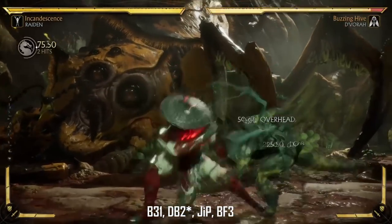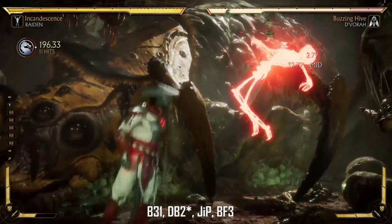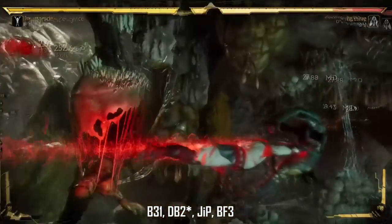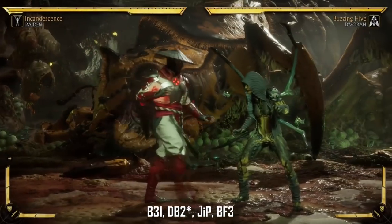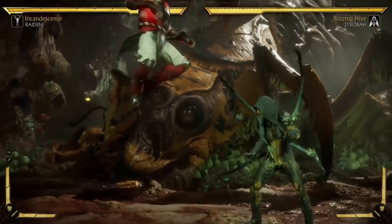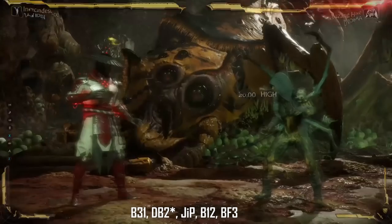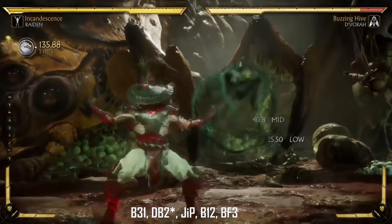So this is the first combo — it's the back 3-1 as you see, down back 2, amplify that, jump punch, back 4-3. You do not have to jump punch, you can jump kick if you want, you'll get a little bit more damage. I'm used to tapping the buttons. But once again, this is the combo, the bread and butter. This is what you want to go to for the most optimal damage.